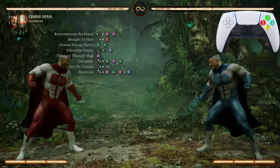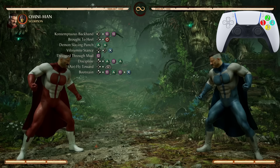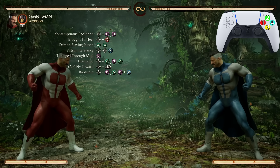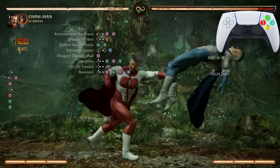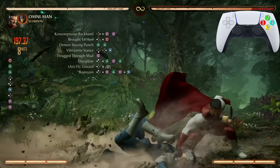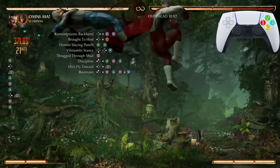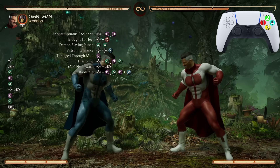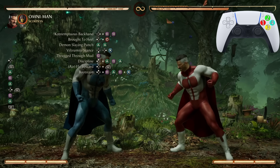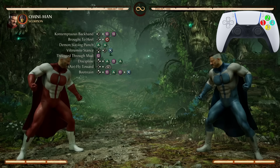Now let's do the entire combo from Contemptuous Backhand all the way down to Bootstain. 403 damage — only one bar of meter and no cameo used.